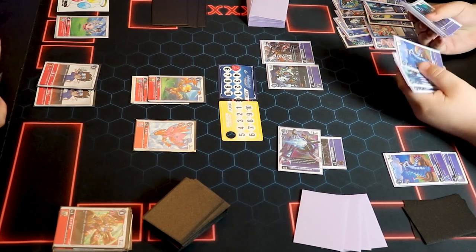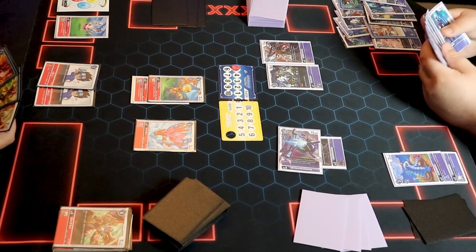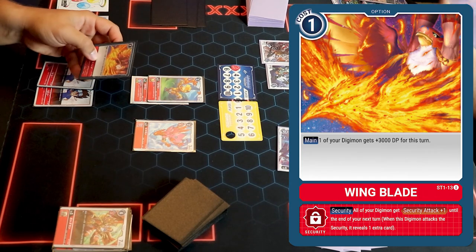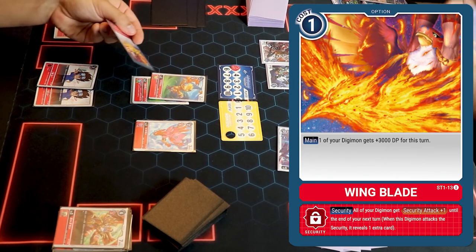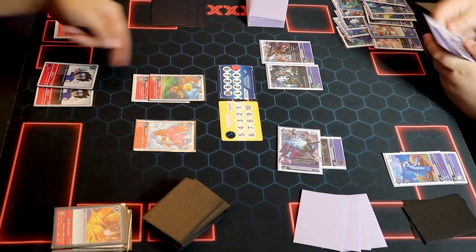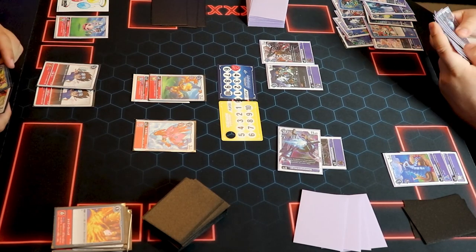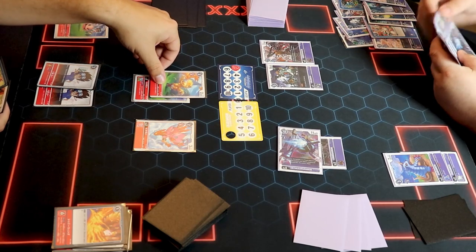I have a lot of energy and can't do the things I want to do with it. I'll play this card — I don't know the name but it gives something plus 3k. I'll call it fireball; it looks like fire bird wing or something — it's on the screen, folks. Give that to Agumon, he's up to seven thousand. I'll swing with that and take the security hit.